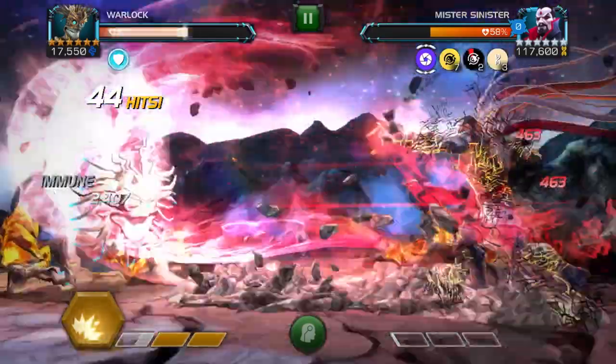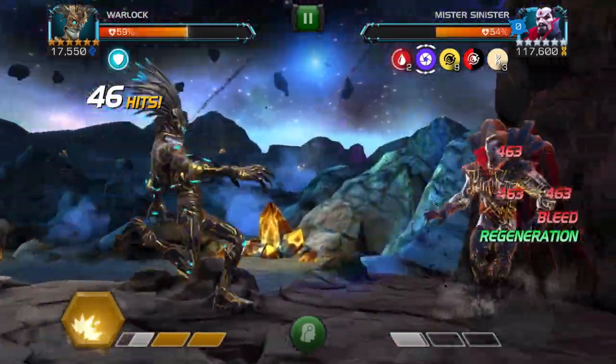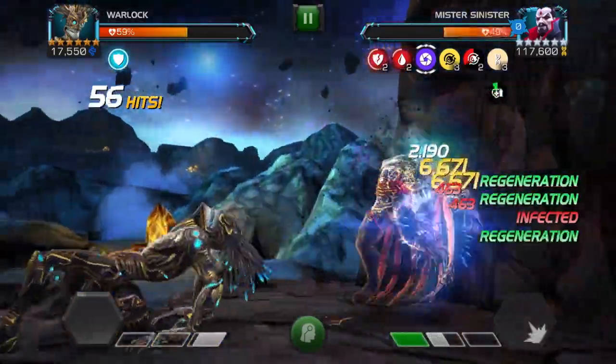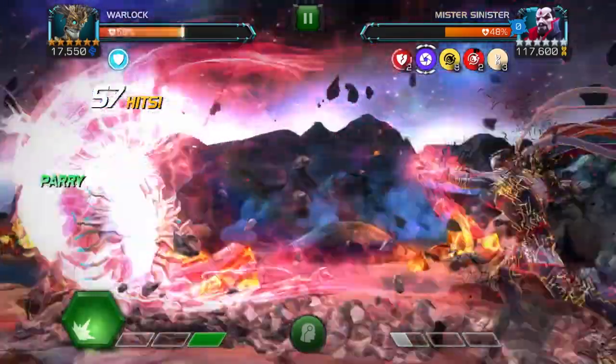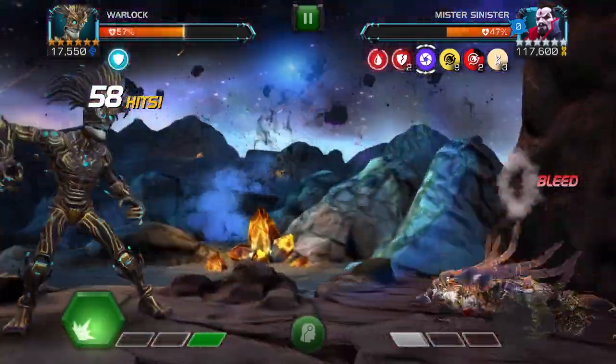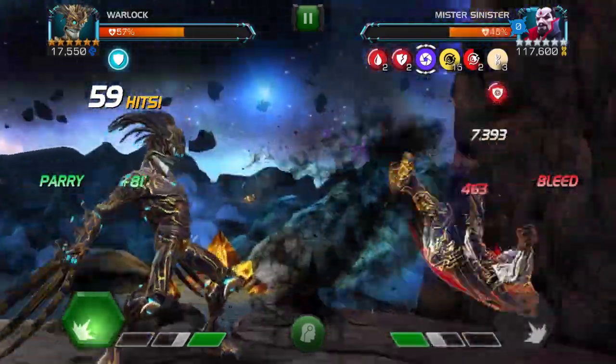Now you don't want to dex his special one because of the EMP node. When he uses a special, it will give you passive shock damage, so it's important to block or parry his special one hits. Also, of course throughout this fight, you'll build up to your special two. And that's it — it's that simple.